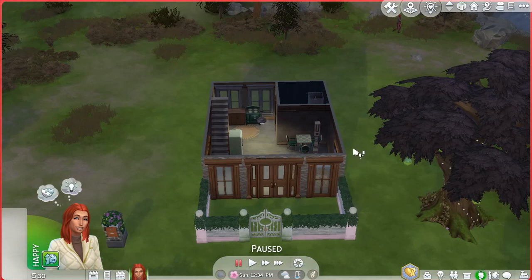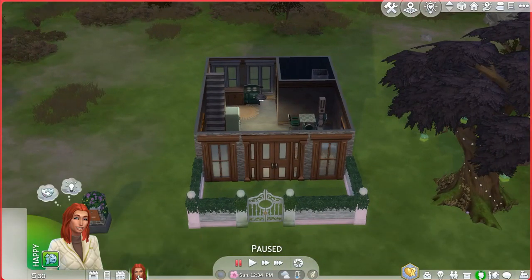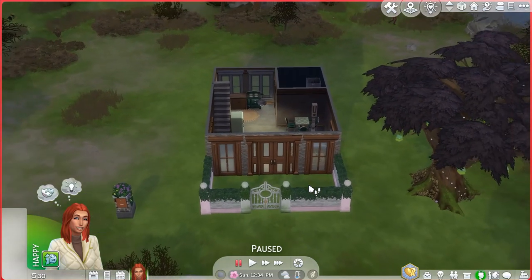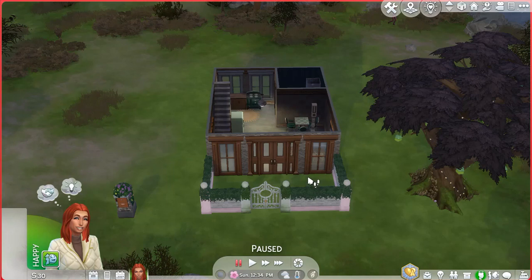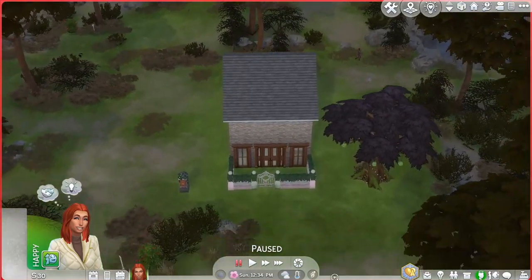Most recently I broke my wrist in July and had surgery on it, so I'm still recovering, but I'm back. This home here belongs to my sim Alana — Elena — I'm not exactly sure how to say the last name. This is actually for a challenge where you had to build a home for $20,000, and as you can see I'm down to the last 30 simoleons.